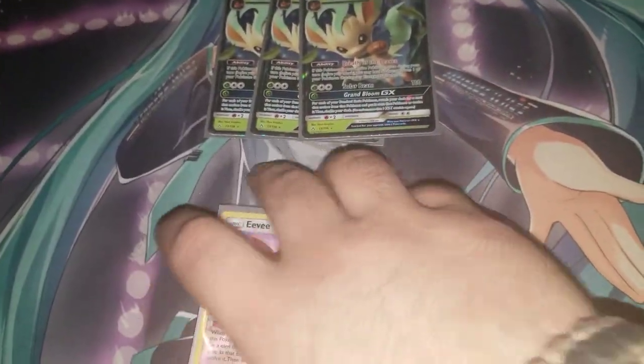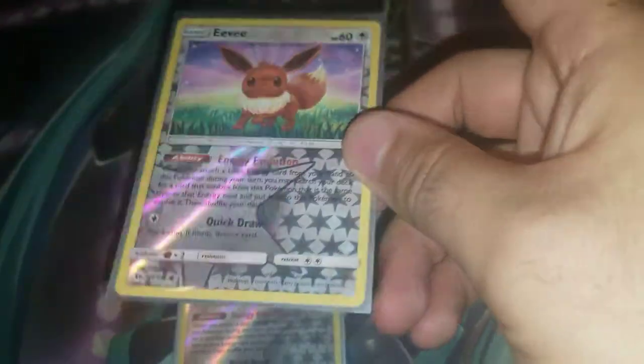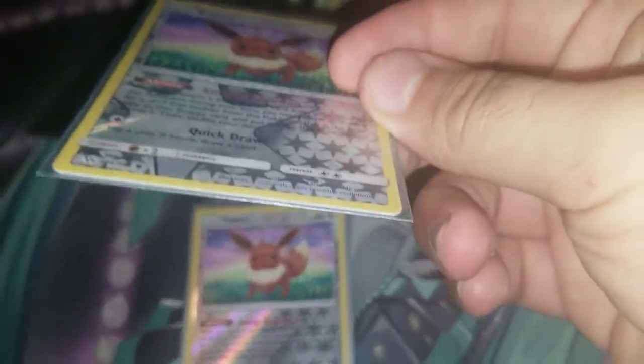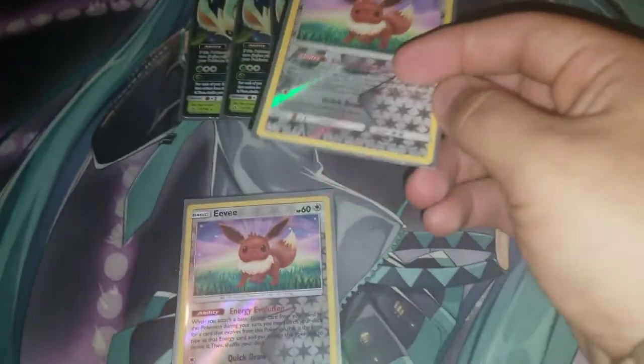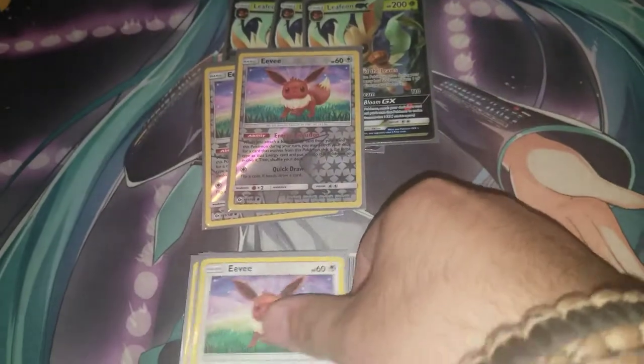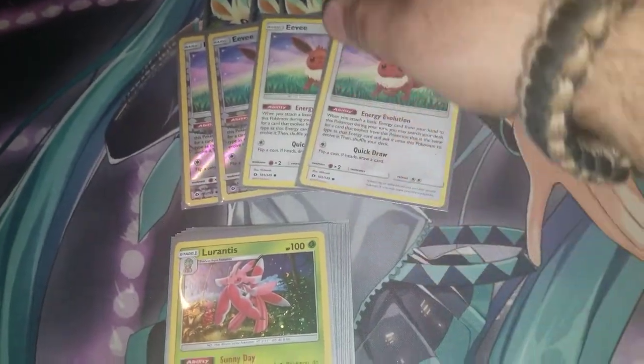We're playing three Leafeon GXs and four Eevee with the Energy Evolution ability — whatever energy you attach to Eevee, you search for a Pokémon that evolves from Eevee of that type and evolve it immediately. That's the only reason we have Eevee decks now. I wanted two more holos of it but I cannot find them.